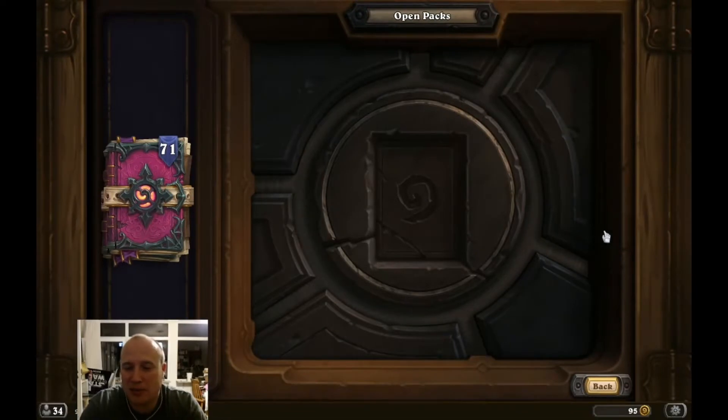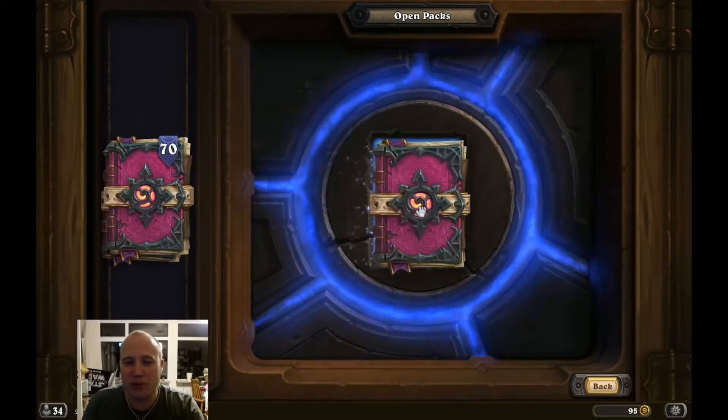I already did the pre-order bundle and let's see the rest of this. As I mentioned before, you always just want to check if you're lucky or unlucky. Usually every 20 packs you get a legendary. So based on this, if I get three legendaries it would be around 60 packs and I have 71, then it would be an unlucky pack opening. If I get four legendaries, then it would be a lucky one. Either I'm unlucky or I'm lucky, so we'll see. We'll bust open the rest of the stuff we have.